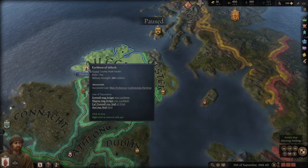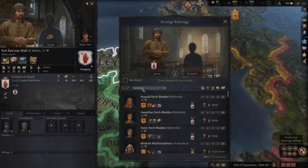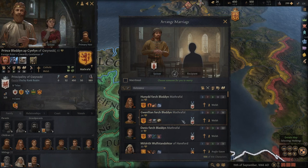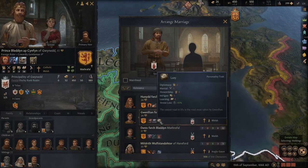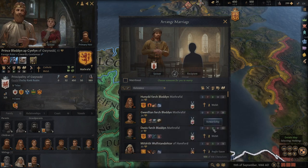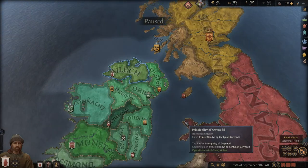We start unmarried and want somebody who will give us both an alliance — which Gwynedd would provide — and some fertility. Out of the Gwynedd daughters there is deceitful, forgiving, cynical, lazy, gregarious, wrathful and zealous, vengeful and calm. We're going to choose the person with the best stewardship, and that's going to be Dennis down here. Hopefully that will go through well — I won't gain any prestige but she will, so good for her.